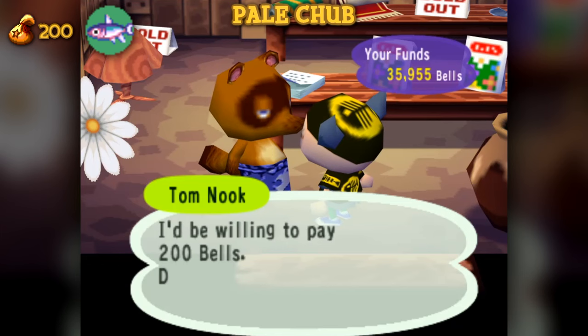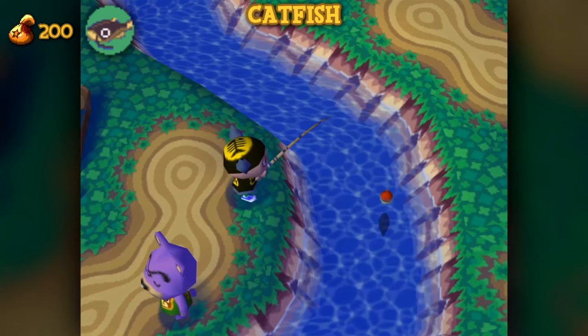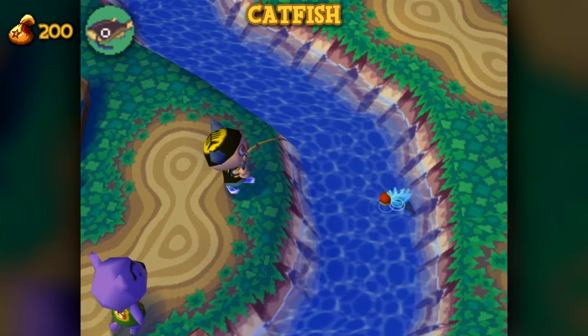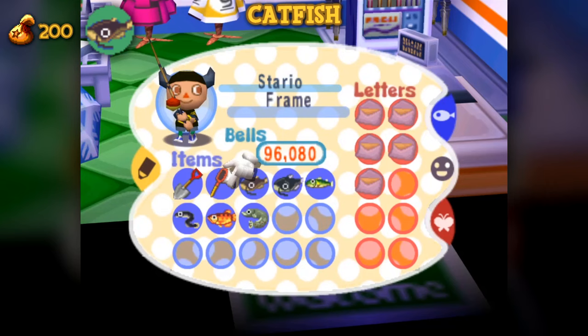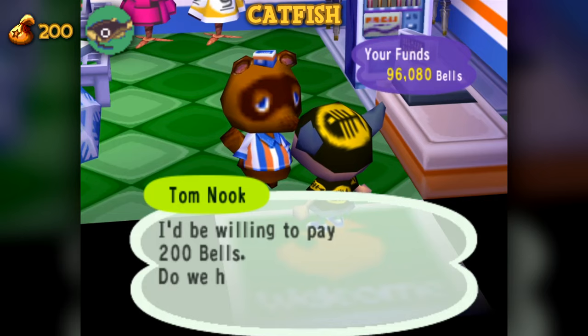The Pale Chub is available year-round between the hours of 9am to 4pm in the river with a shadow size of 2. Not as common as the previous fish in this tier. Its unique design and colorful appearance make this a nice fish to keep on display at home. Catfish are available between the months of May and September between 4pm to 9am in the river. It has a shadow size of 4, which it shares in common with multiple rare fishes in its territory. It has the lowest return profit of all size 4 fish, making it somewhat of a bummer to catch, but its lesser availability makes it nowhere near as redundant as the other fish with likeness to more elusive creatures.